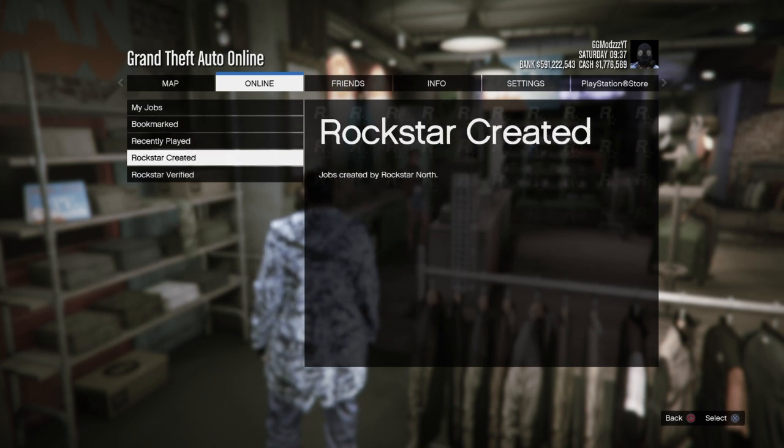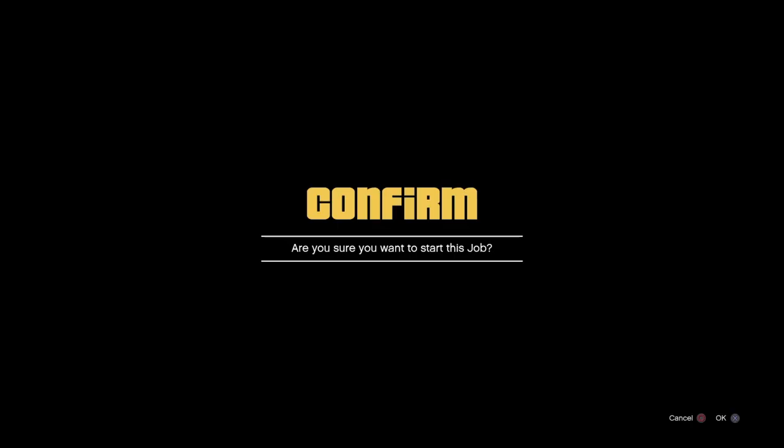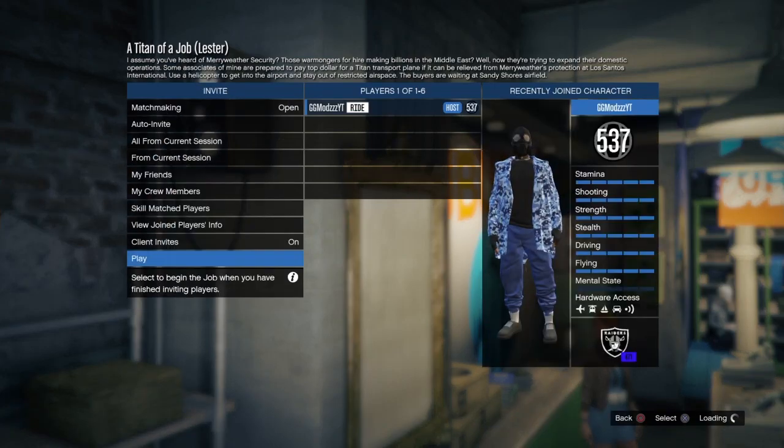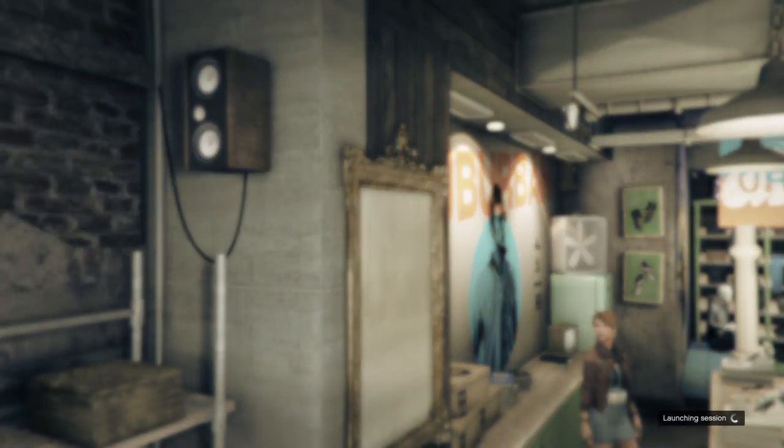Now bring up your pause menu, go to Online, then Jobs, then Rockstar Created. Go down to Missions and just start up any job. Once you've started it up, wait until you load into the mission. When you've loaded in, don't change anything — simply press Play to launch it. You'll see 'Launching Session' in the corner.